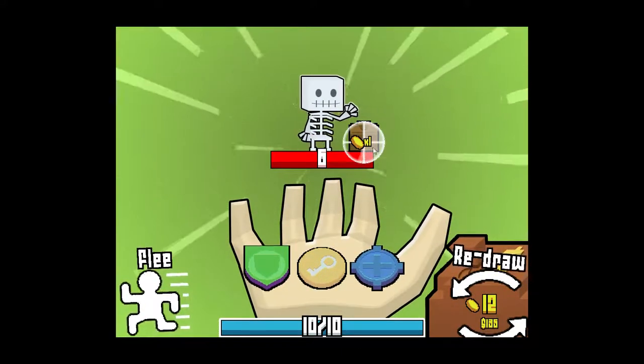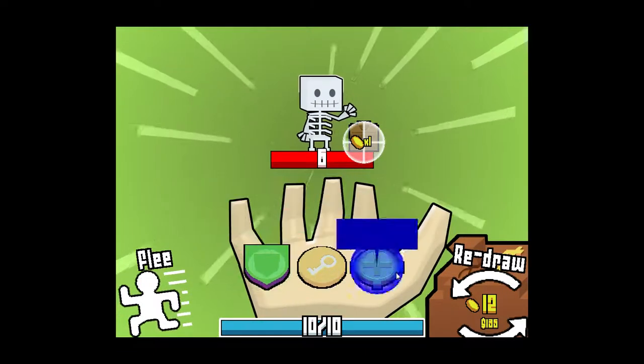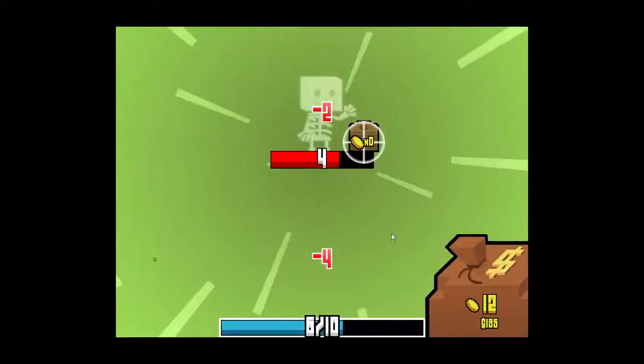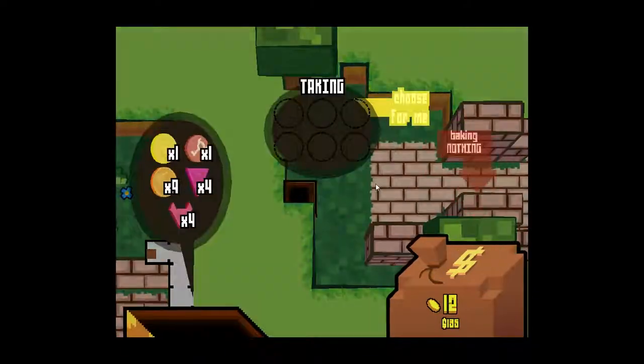I can see that this guy has one coin left. There's really not much reason for me to hit him because I'm not gonna get to kill him before he throws his coin at me. So this is an attacking one - I'll throw up a shield. I wasn't quite fast enough with that shield. So there is like a real-time element to the combat - you have to be kind of careful.